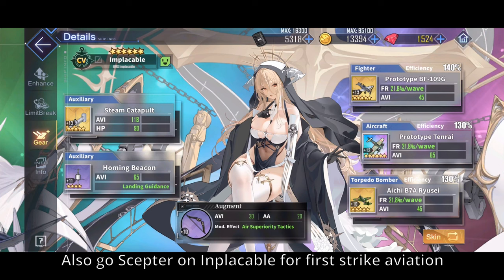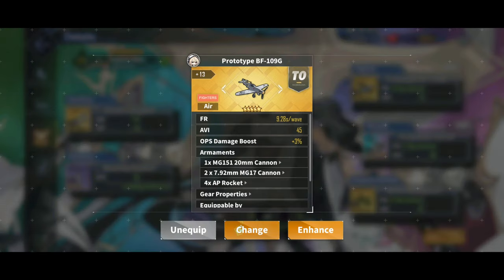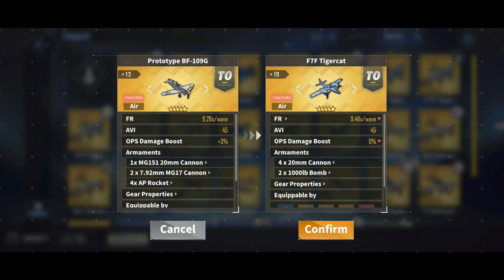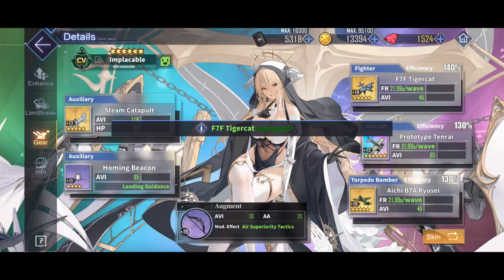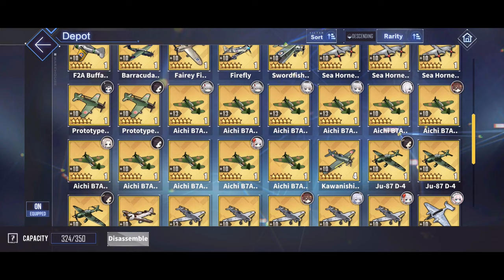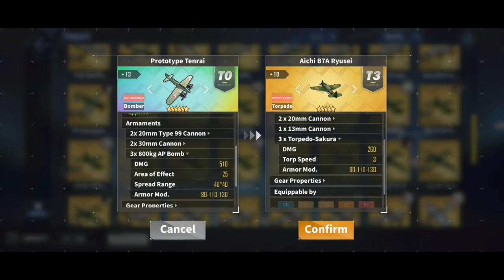Onto the main fleet — we have Implacable. Implacable is required for this loadout, and I'll tell you guys later, but she's insanely useful. You can also use Tiger Cats or any other fighter on her, really, considering armor-piercing rockets aren't good against heavy armor, despite their name. Besides that, standard aircraft carrier loadout. It's just a shame she can't equip a torpedo bomber in her first slot, but she can in her second slot. The Tenrai is infinitely better than the Ryusei, so we're keeping the Tenrai.